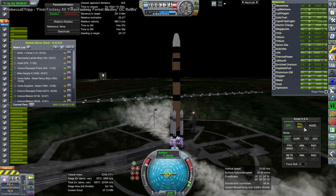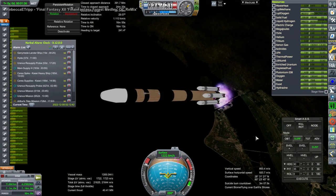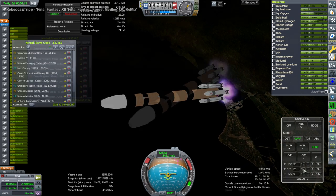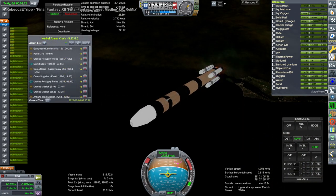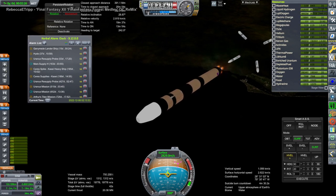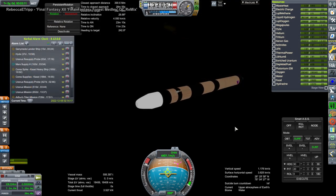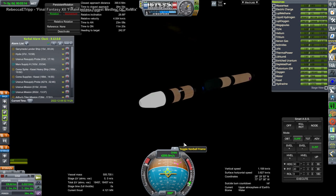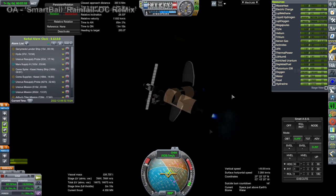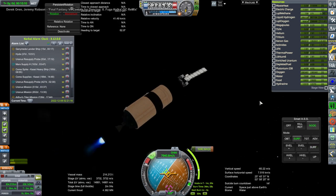With Copper Spikes already on his way, I decided we should launch some bonus supplies just in case. This is another supply mission, though the Ceres Spike itself has enough supplies for Copper Spikes. Off go the boosters - but just in case, we end up with quite a lot of supplies around Ceres. If we have another tourist who wants to go there, it'll all be ready. Fairings off, making orbit, and then the transfer burn.